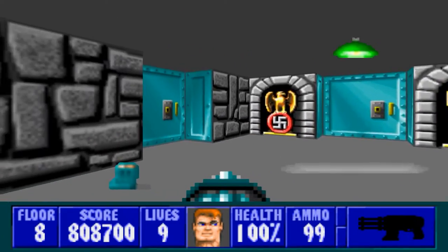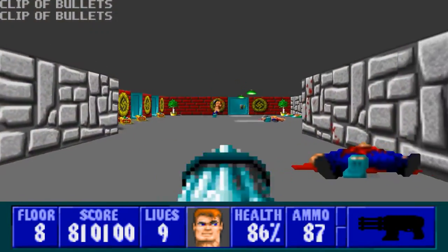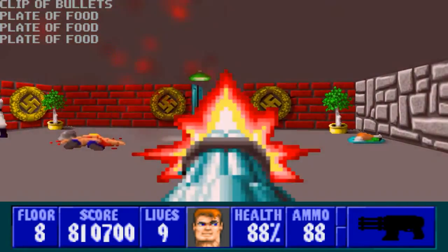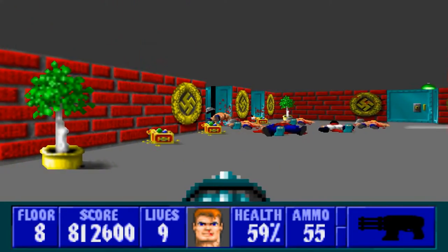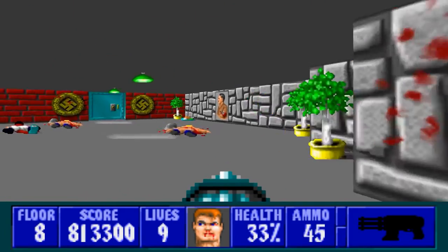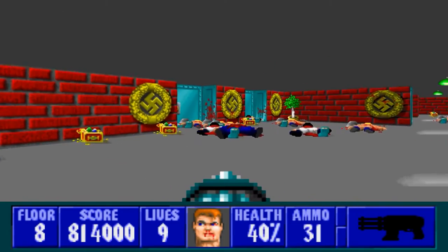We have three doors here. I will take the one on the left first, because it's actually going to take us to the gold key, which we need to get — hello there. Which we need to get — why are all these guys coming out at once? Jeez. But yes, we need the gold key to get to the silver key, and for a second I thought there was somebody behind me. And I am just getting shot at left and right here.